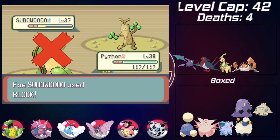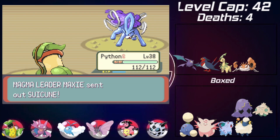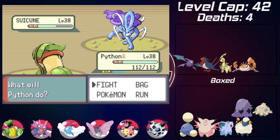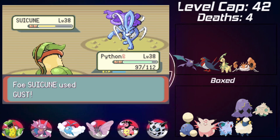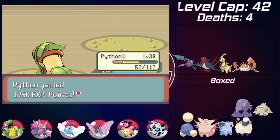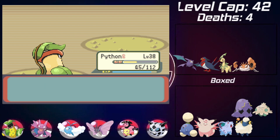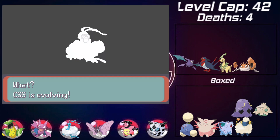Up against Maxie, he sends in a Sudowoodo as I send in Victreebel. Vine Whip doesn't get the KO and he uses Super Potion - Vine Whip again doesn't finish it either, which was surprising. He then sends in a Suicune - one thing I noticed with this randomizer is a lot of trainers have legendary Pokemon, which I wasn't expecting, but it was fun to face them with regular Pokemon. Fortunately I have a grass type to face Suicune, and Victreebel eventually wins out. Finally he sends out a Carvanha which goes down to one Vine Whip. Interesting that Maxie has water types when that's the antithesis of his ideals.